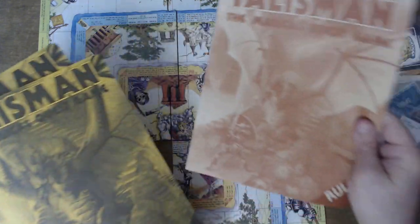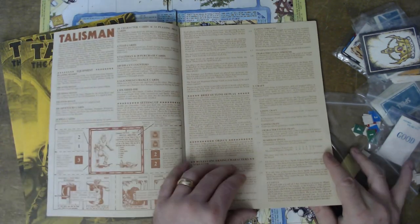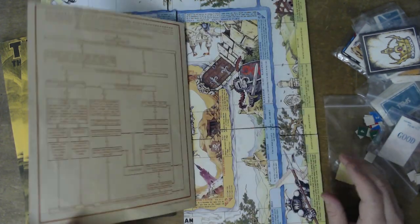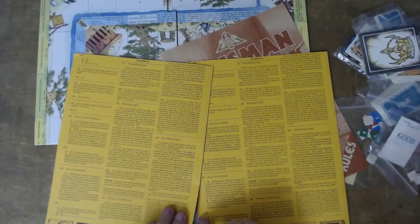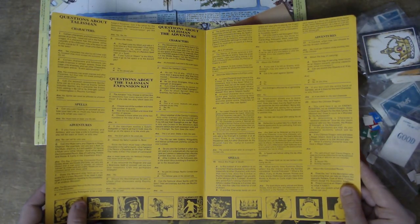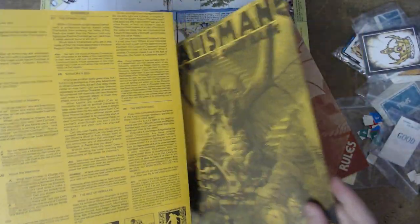And then we have the rules, in this book here — quite plain, no color, but gets the job done. Back then rules were text block affairs, so there's not a lot to look at here. I also have two of these things which are questions and answers. I imagine one came in the expansion and one came in the normal set — it's just a Q&A, a little FAQ to clear some things up, since we had no internet back then to ask online.